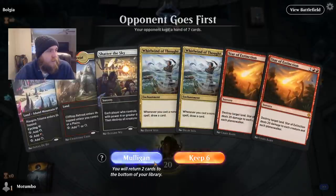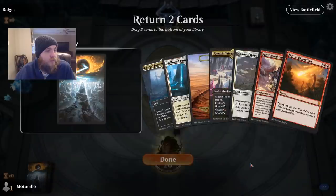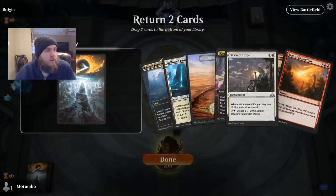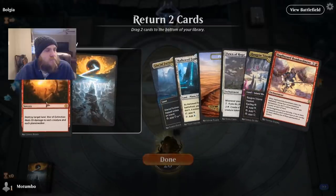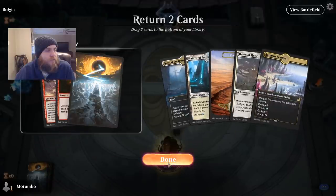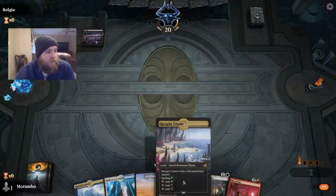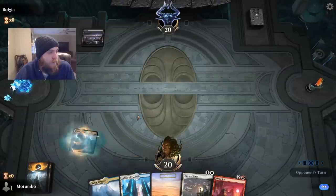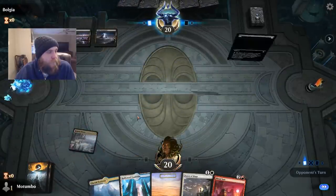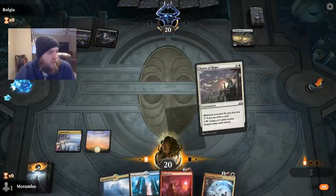Don't concede when you don't need to. Some people get super frustrated — especially in unranked you're more likely to see that, but it happens in ranked too. Some people just get super salty. We're going to mulligan twice and then keep this hand. Treasure Map — so this is a black deck.